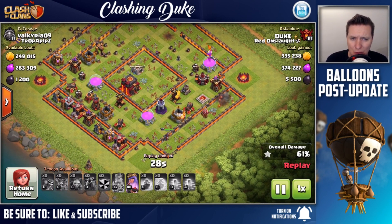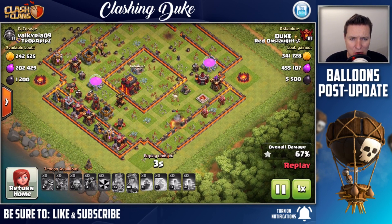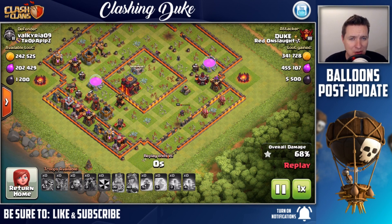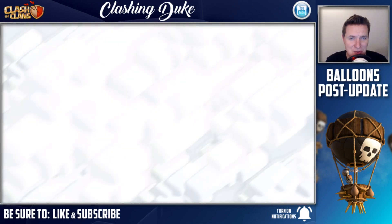Still pulled 5500 dark elixir which is awesome. We were also able to get a good chunk of the loot bonus - at Champions 2 we're looking at about 1200 for the dark elixir league bonus, so you're talking over 6000 in dark elixir with this army. I really don't know what other army you're going to use to do this much damage getting in and clearing out a base. Still happy to come out with 5500 - no reason to be sad about that.